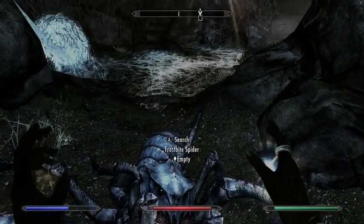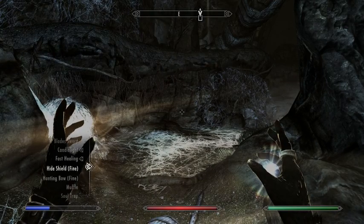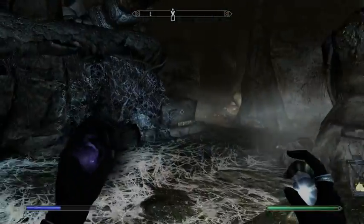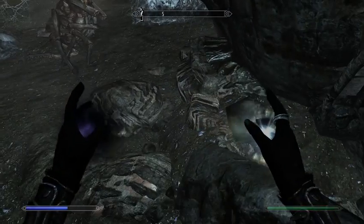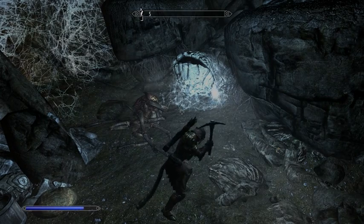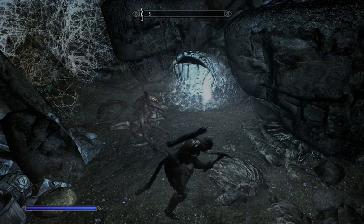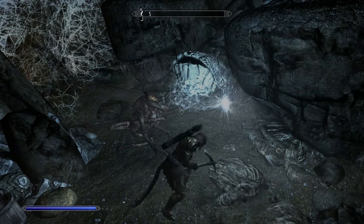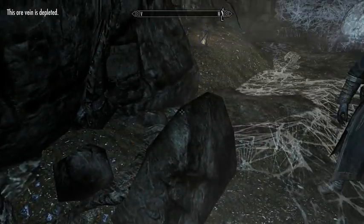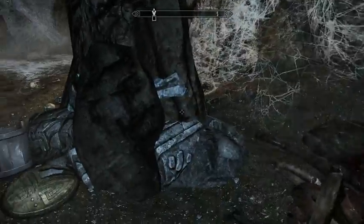But if you aren't careful, you might end up killing yourself — that's more of a problem if you're using spells that have area effects. They can be killed by poison, and powerful enough enemies like dragons can set them on fire, and that last little bit of health that they cling to can be exhausted. So be careful with your followers, and as soon as you can, you should probably get them better gear than what they start with.